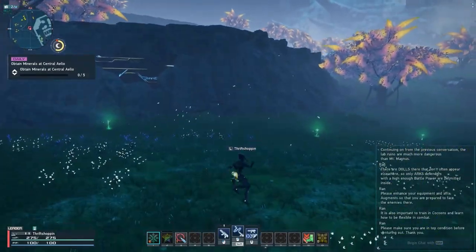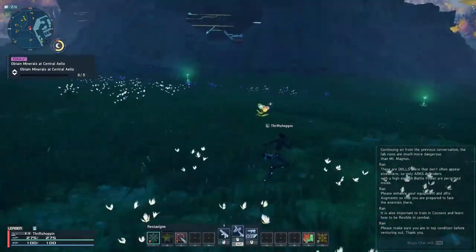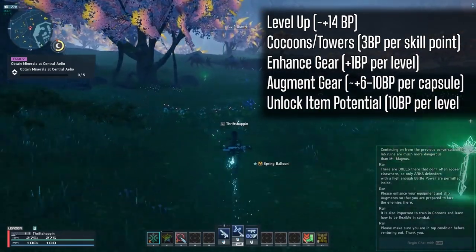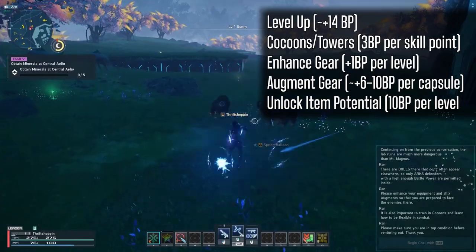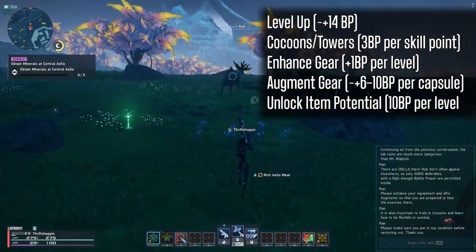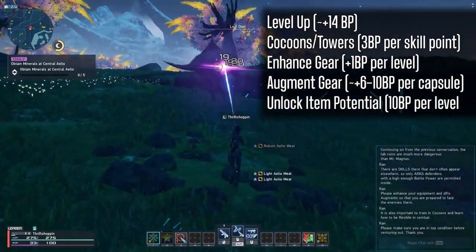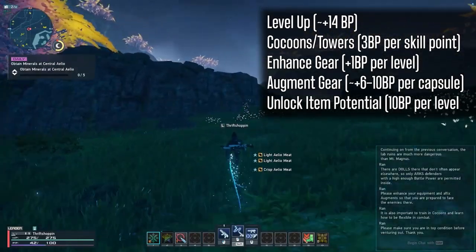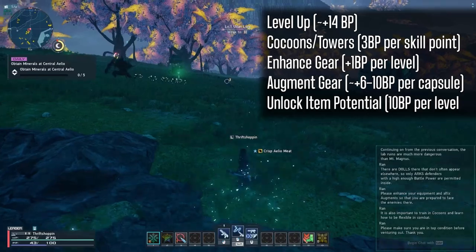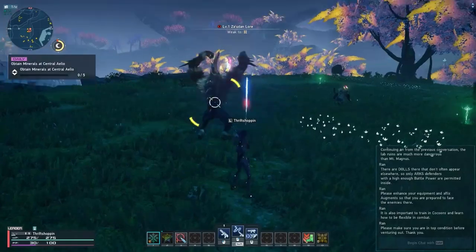You have 4 directions you can take with your character when it comes to improving battle power. You can first level up your character, which will net you about 14 battle power per level up at your current level. You can also complete cocoons and towers for skill points, and when you add these skill points to your main and subclass skill trees, this will add 3 battle power. You can upgrade your gear by enhancing and augmenting, and you can also unlock item potential levels on your weapon.